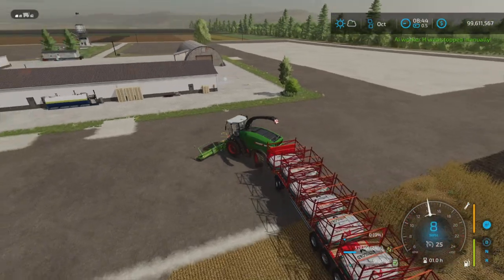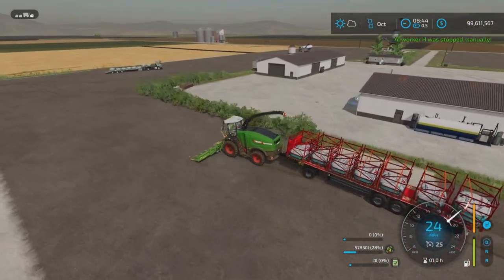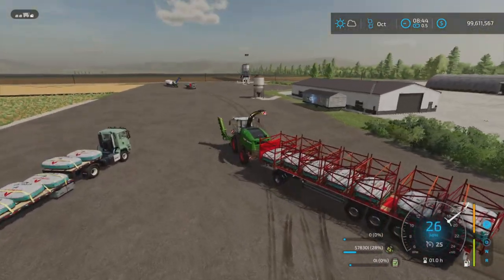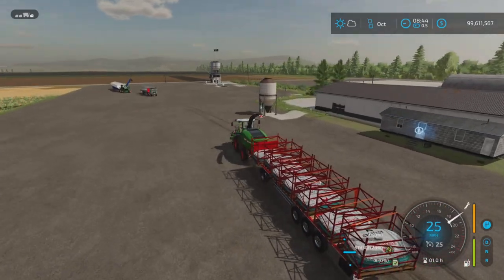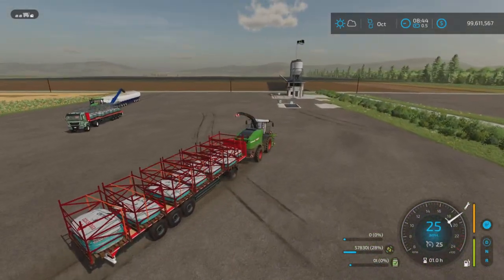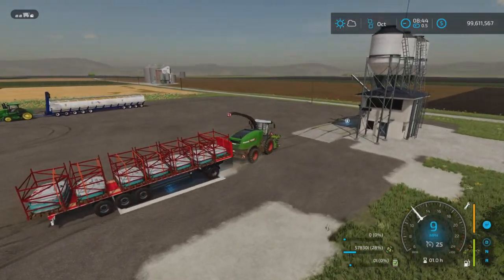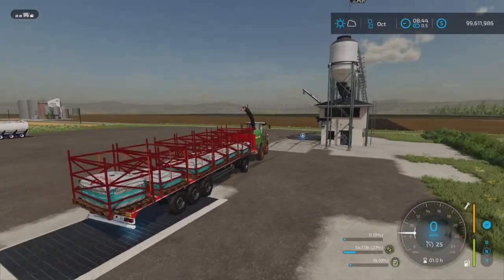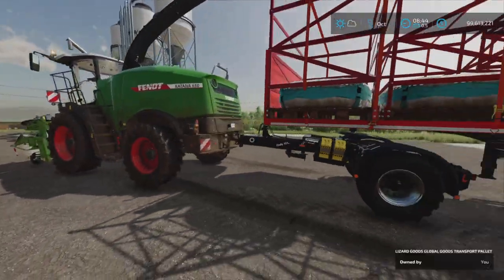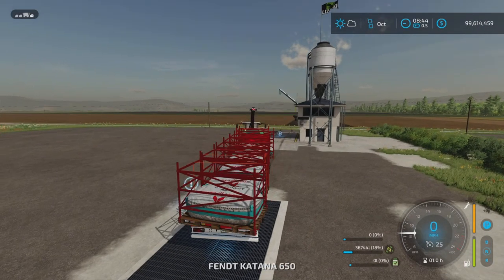Another neat thing about this is they will automatically unload. If we go over to the sell point here and just drive over a sell point, silo, or factory — as I drive over there, see that number is going down — it's automatically emptying and selling.